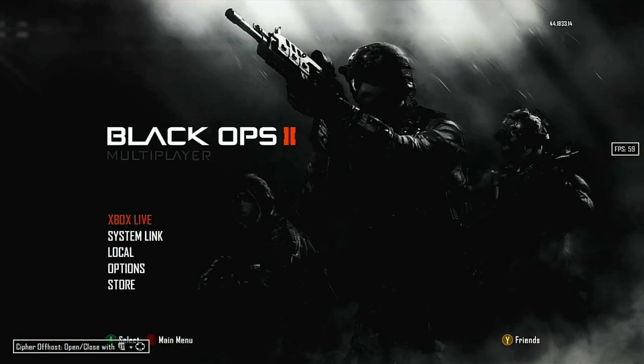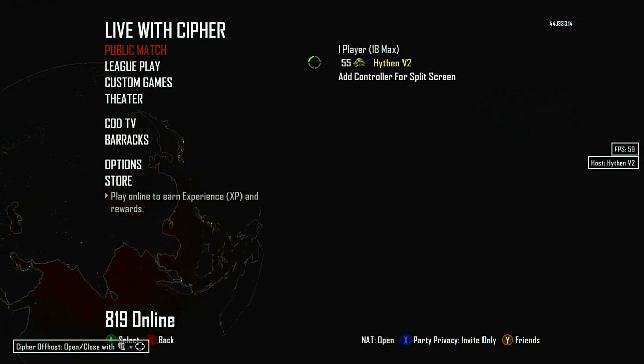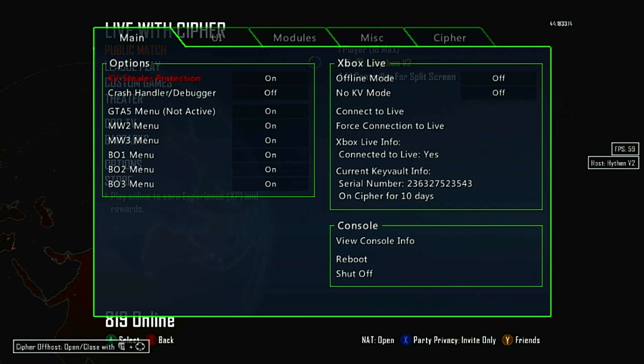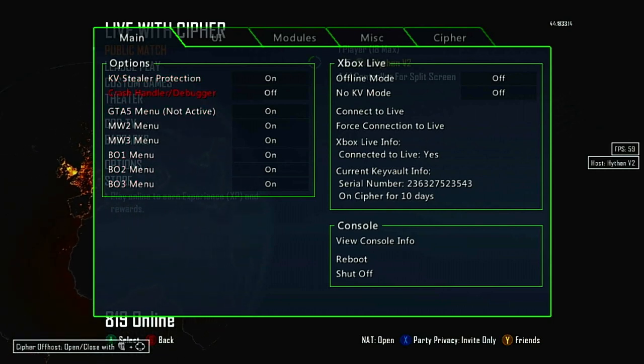Alright, now we're on BO2. We're just going to go through the Cypher config menu quickly. It's pretty cool the way they made it with the new update. You can obviously enable and disable your menus. They have crash handler, KV stealer protection which I'd advise keeping on, offline mode which basically just blocks you from going online — it's like live block — no KV mode where you don't need a KV to connect to Live, force connect to Live, Xbox Live info, and your current key vault info.